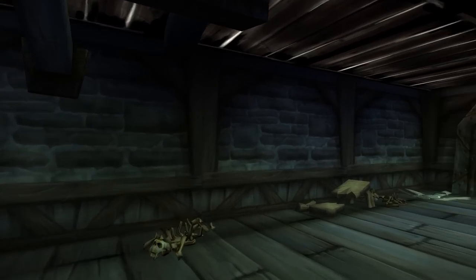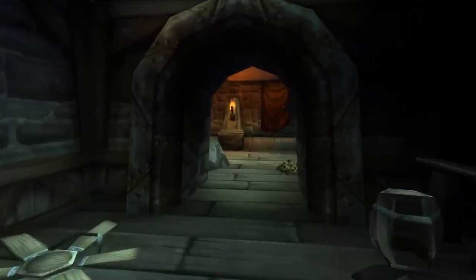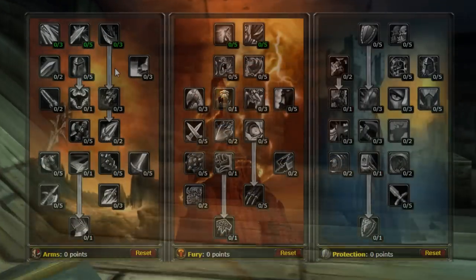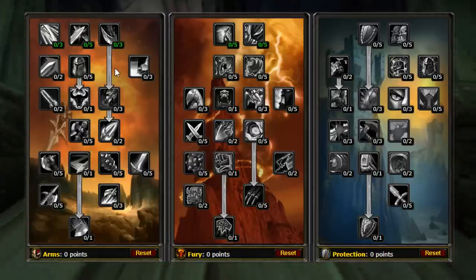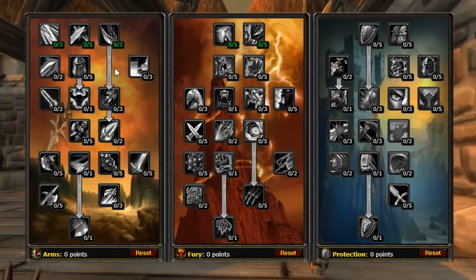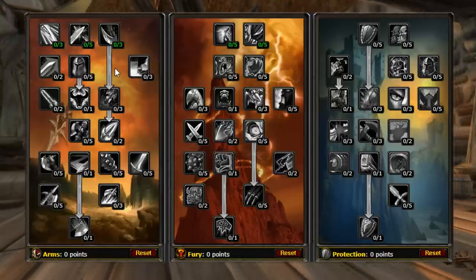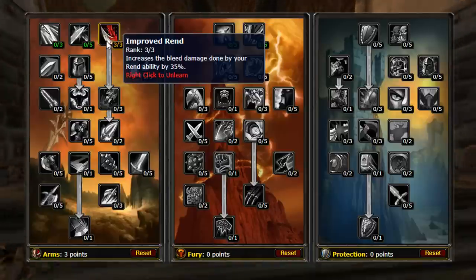Now let's talk about some talents. I have a few different builds I'd like to discuss that I think you might find interesting and useful. First off, I'd like to begin with the full Arms build. I find that Arms can be very useful in those random PvP skirmishes and provide you with a smooth leveling experience. Early on, I find it beneficial to utilize Rend, as you don't have Execute until level 24. Improved Rend gives you access to Deep Wounds and Impale, so it's worth putting in points if going into the Arms tree early on.